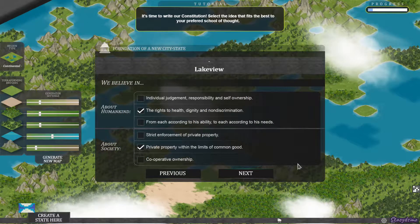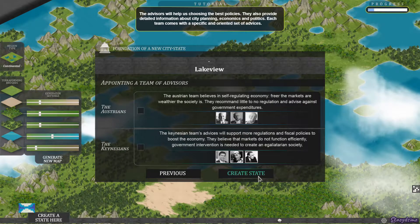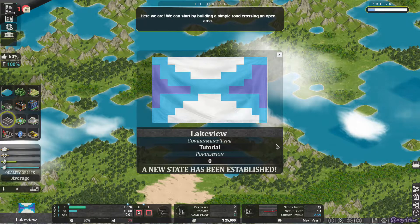Now it's wanting you to set up the foundation for your city. I'm just going to leave this how it is because I don't know anything about the game yet. And for this, I'm just going to choose the first one. Hit confirm. And here's my ugly flag — it's not straight at all.